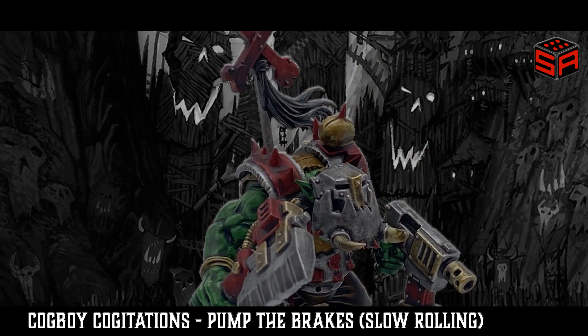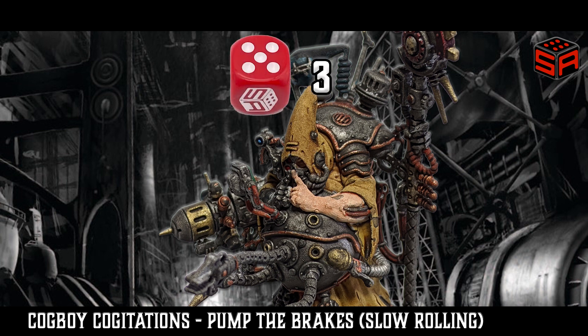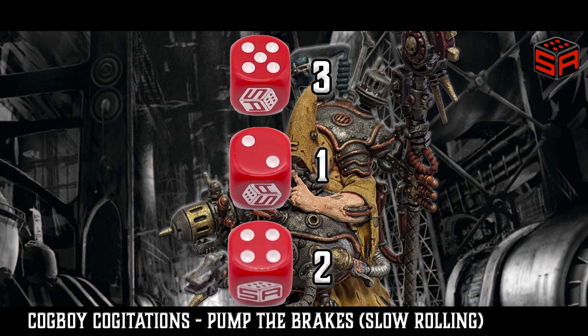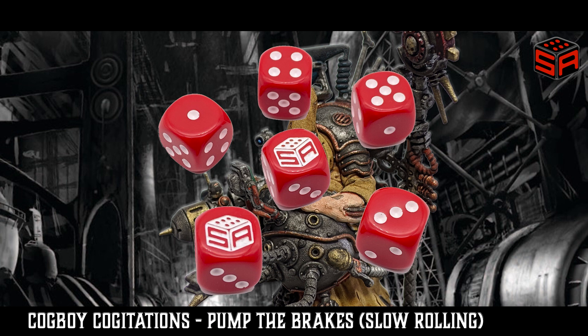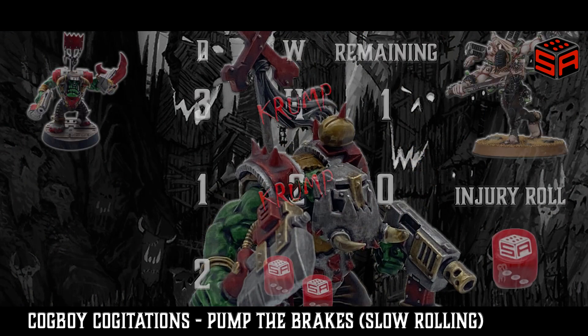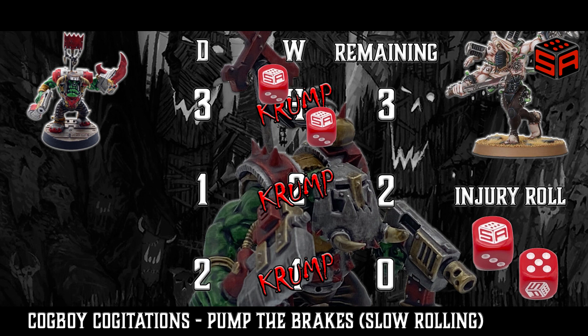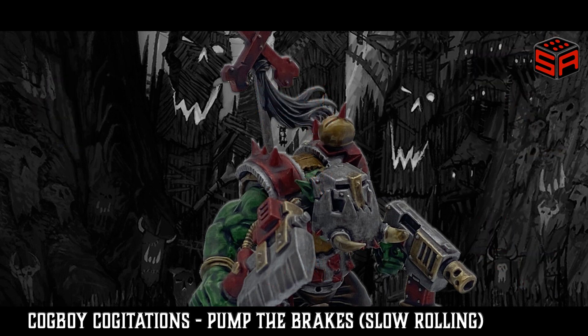Let's say you slow rolled your damage before your opponent rolled their feel-no-pain rolls, and of your three attacks, your first damage was three damage, your second was one damage, and your final one was two damage — a total of six. If your opponent then rolls their six dice and lands a six-up on only two of them, which two damage points did they shrug off? You have no idea. Depending on which points of incoming damage were ignored, you could end up with a one damage or a two damage attack reducing the grotesque down to zero wounds. If instead you allowed your opponent to roll their feel-no-pain rolls after each damage dice, there would be no ambiguity and the end result would be clear.